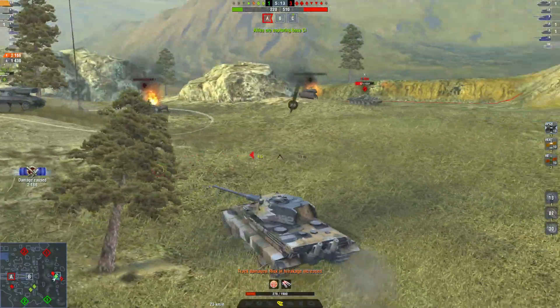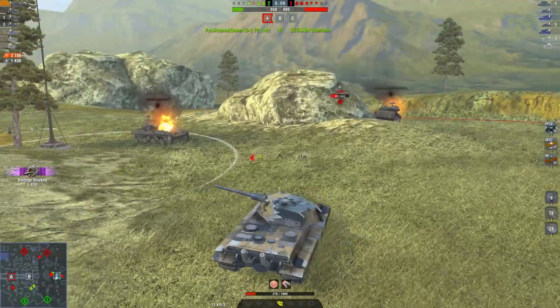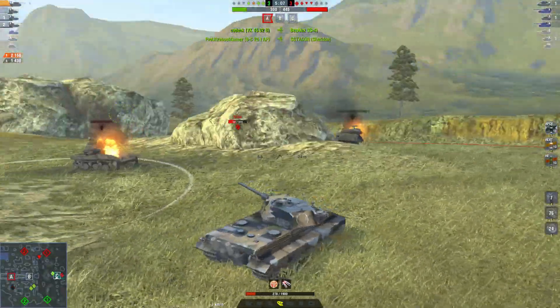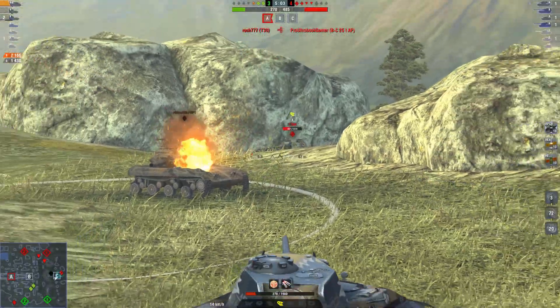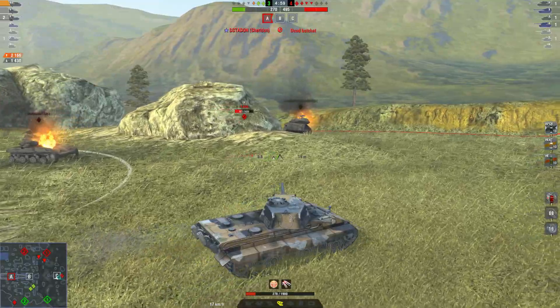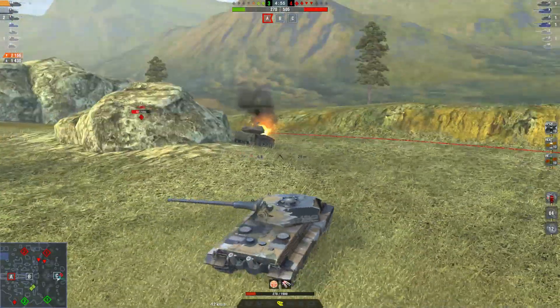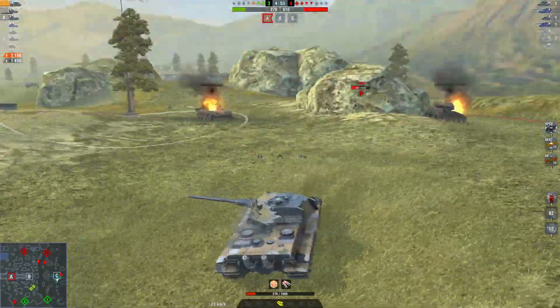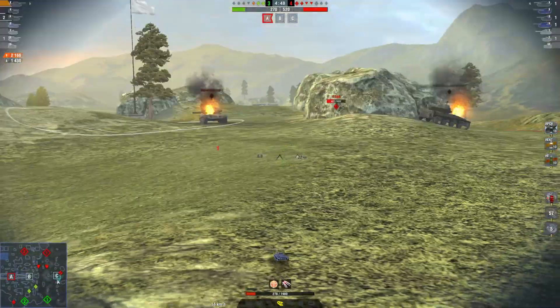The crazy thing is it is theoretically impossible to guarantee picking up the tank with any specified amount of money. You could spend $10 billion on crates and not pick up the T-22 medium because every single crate has a 5% drop chance on its own. So you could spend $100,000 and not get the tank, and somebody can open up one crate and get the vehicle. That is one nasty thing about the statistics.